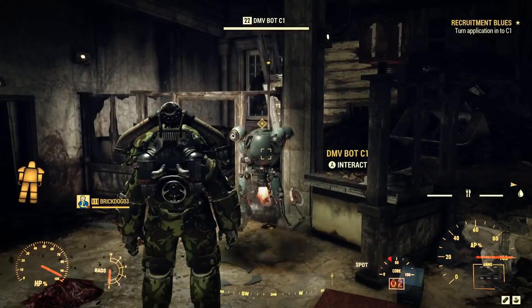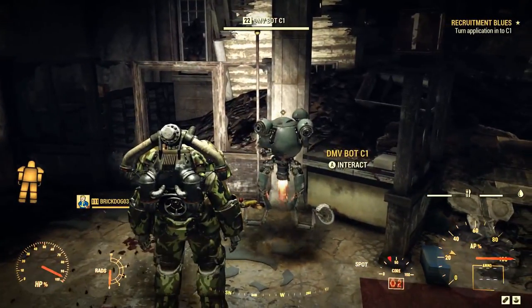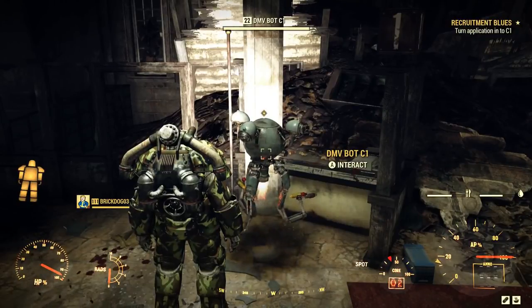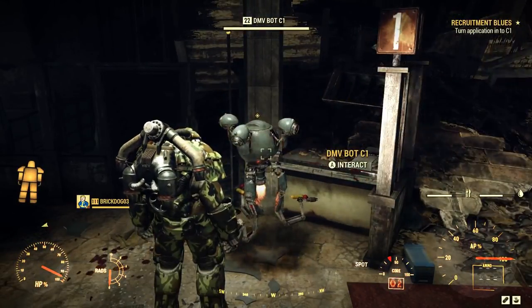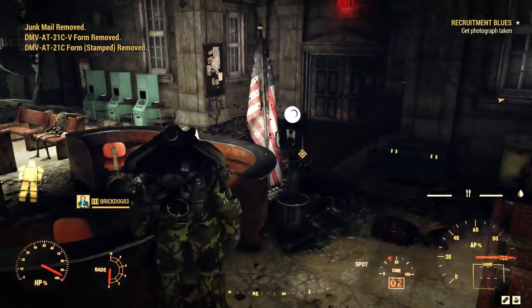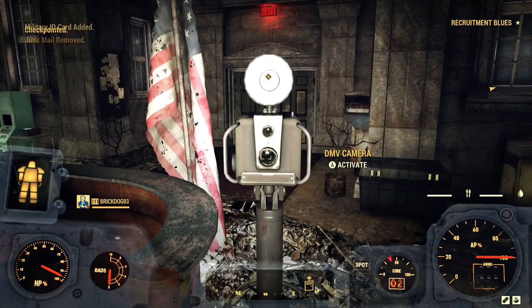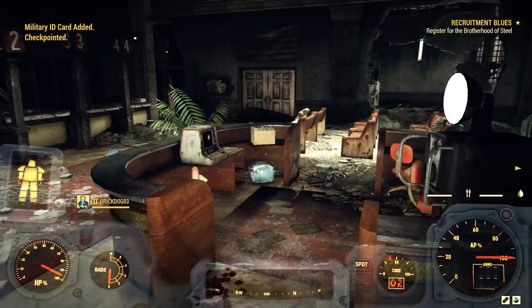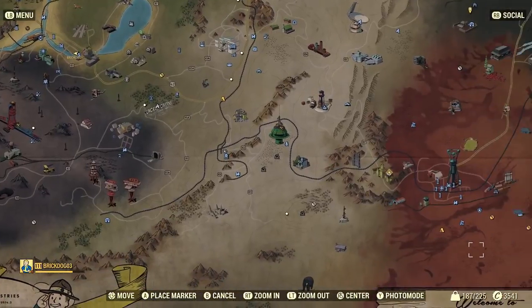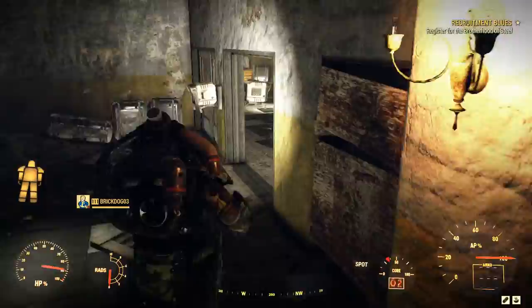After heading back and waiting for your number to be called, the DMV bot will confirm: everything is in order — proceed to the photography station to receive your government ID card. Once you've taken a picture for your military ID card, this part of the quest line is now complete. Thank God. Your quest will update and say: register for the Brotherhood of Steel. We're going to need to go back to Fort Defiance to do that.